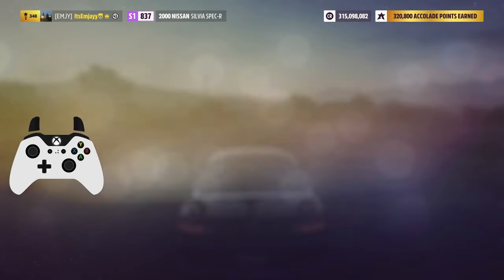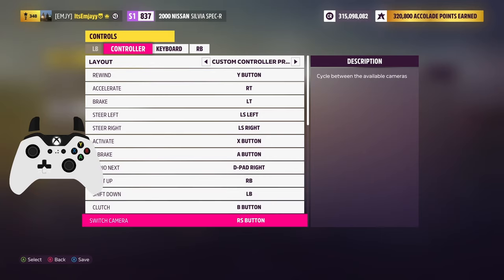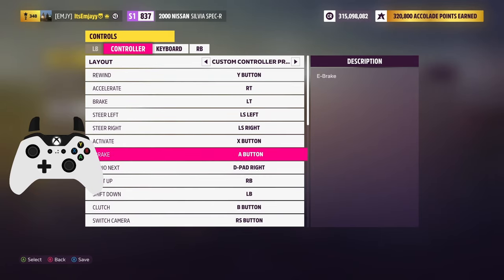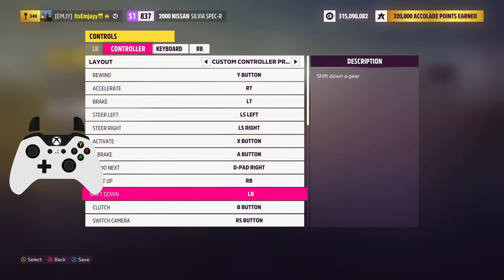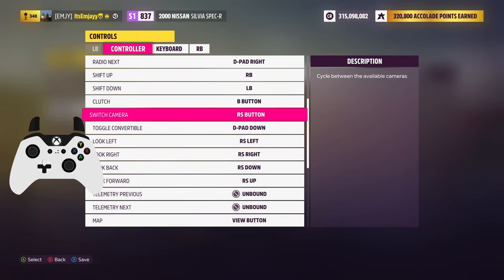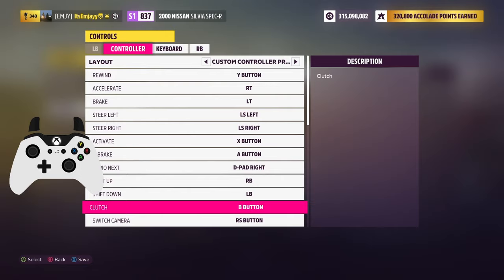If you've been playing on automatic, you're going to need to bind your shift up and shift down buttons. Here are my controller settings — I'm on an Xbox controller. E-brake is A. Shift up is right bumper. Shift down is left bumper. My clutch is B. Everything else I think is the same. Just make sure you have shift down, shift up, your e-brake, and your clutch bound if you're using a clutch.